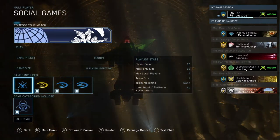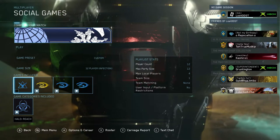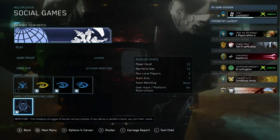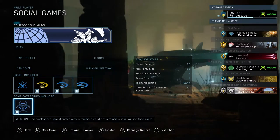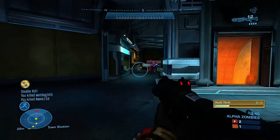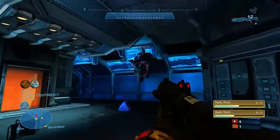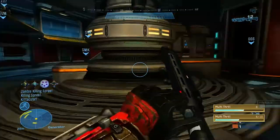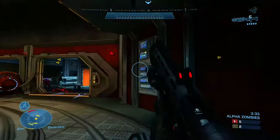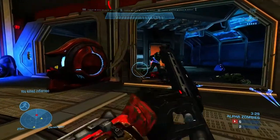For Infamous, you actually have a second option if you don't want to do SWAT — you could play Infection. I know a lot of people like Infection, and it's another great way of earning medals towards Infamous. It might actually be a little better than SWAT depending on which one you're better at. I've tested this out and it does count towards the Infamous challenge. Even though the infection medals don't show up the same way, they're essentially the same medals.